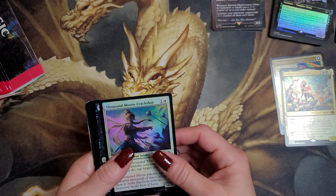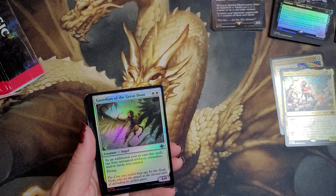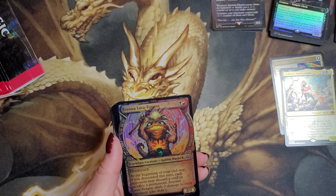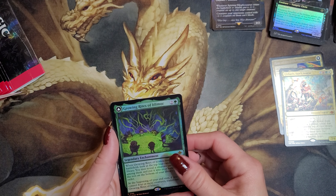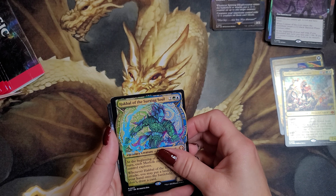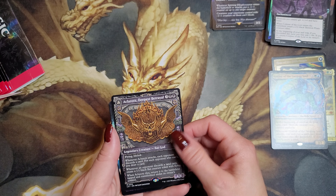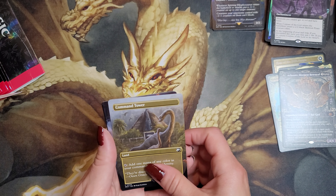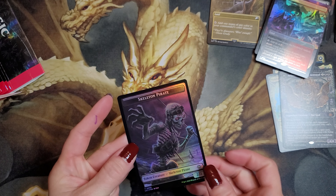Pack five: Thousand Moons Crack Shot, Vito's Inquisitor, Soaring Sandwing, Volatile Wanderglyph, Guardian of the Great Door, Hoverstone Pilgrim, Glimpse the Core, a mountain for full art land. Zolal Lava Tongue for the showcase foil. Growing Rites of Itlamoc. Corpses of the Lost. Hawkball, the Surging Soil for our mythic showcase. Aclazotz Deepest Betrayal, another mythic — bat god, can't go wrong with that. Command Tower, double-sided — pick whichever side you like. Restless Vents for our full art foil, plus vampire and skeleton pirate tokens.